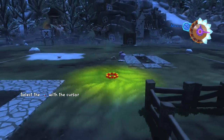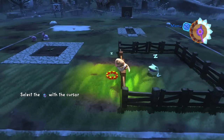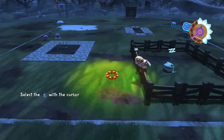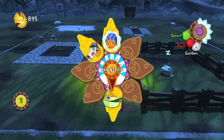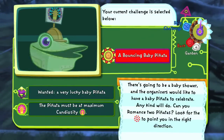Hello everyone and welcome back to Viva Piñata! We are here in our little garden. A few things happened since last time, and we are trying to finish another quest. The newest quest we've gotten happens to be with Langston — he wants us to get a bouncing baby piñata, which is very exciting.